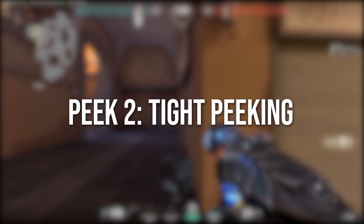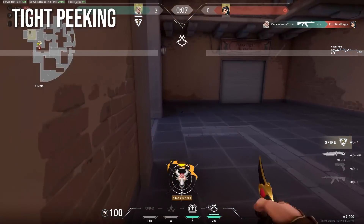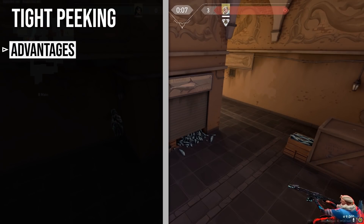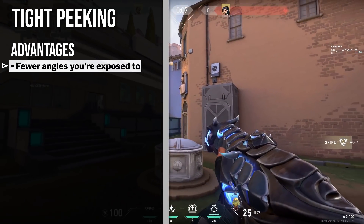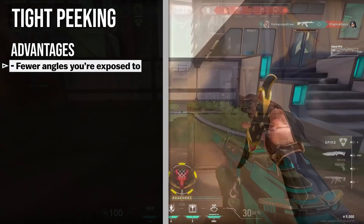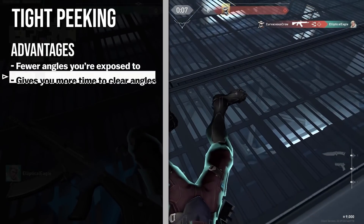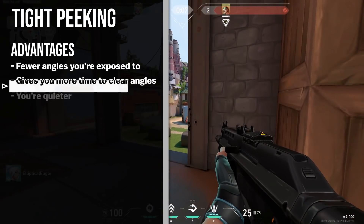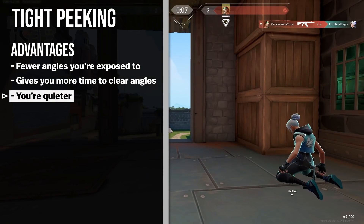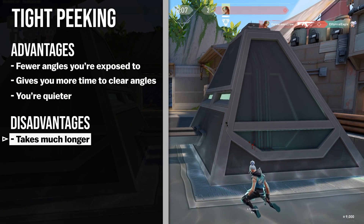Peek two: tight peeking, or slow peeking, is a much slower peek where you clear angles in a methodical way. You clear corners and common spots thoroughly, and only expose yourself to one angle at a time. Unlike wide swinging, tight peeking utilises principle two: making the enemy as easy to hit as possible. By clearing angles slowly, you give yourself more time to react and fight. And if you're shift walking, you're also going to be silent. If you've got a lot of angles to clear though, tight peeking may not be ideal, as it'll take a long time to slowly clear everything.